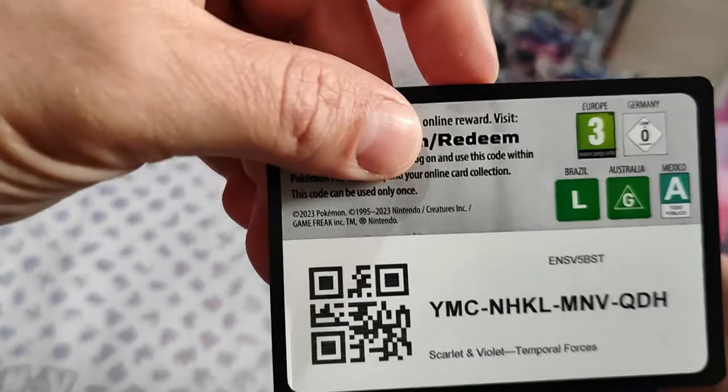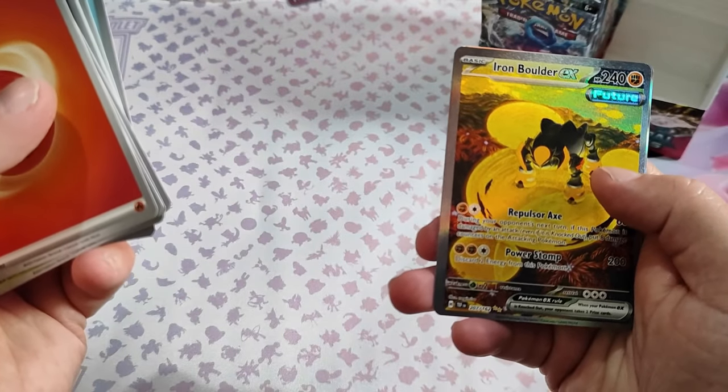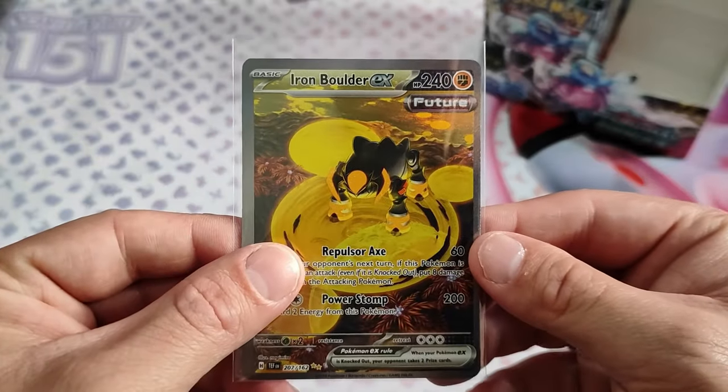If we pull one Special Illustration Rare that will be awesome. I got Iron Boulder EX and a Coridon right behind it, but it's Ancient — doesn't have much value.